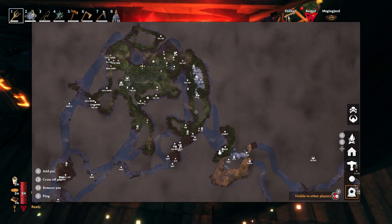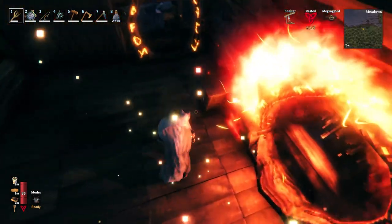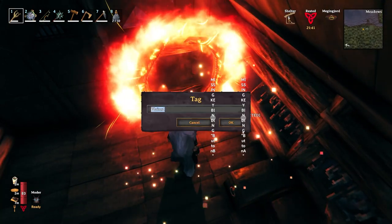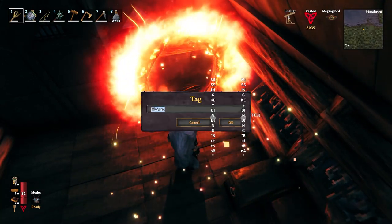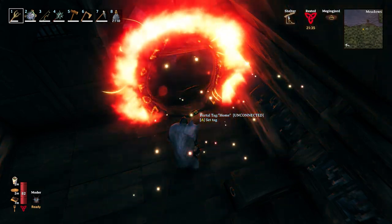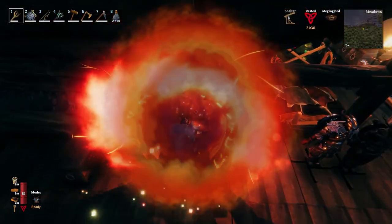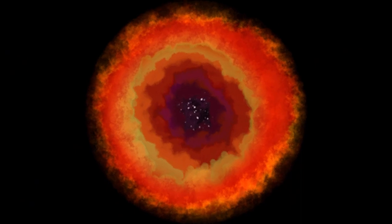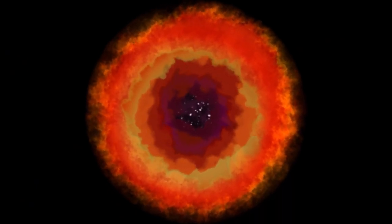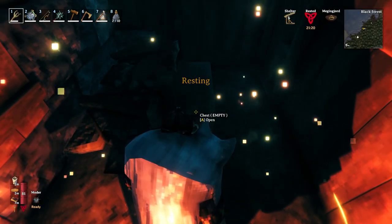I could do a couple of things here — like if I want to make a quick run back, instead of being Plains 1, we named this one Home. So it's unconnected. So if I happen to hit a need to come back while I'm out boating — it's taking too long or whatever — I can rename one of my other portals along the way to Home and come back, then rename it when I'm done.